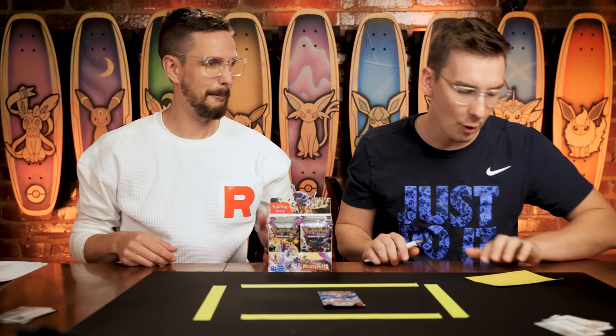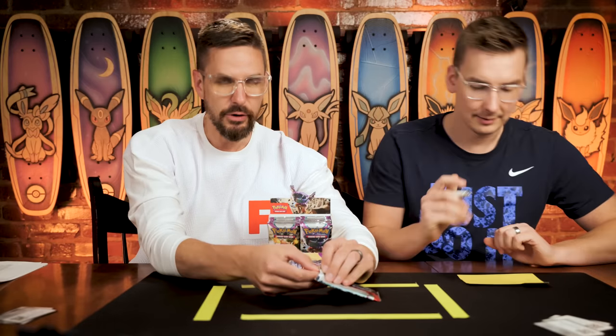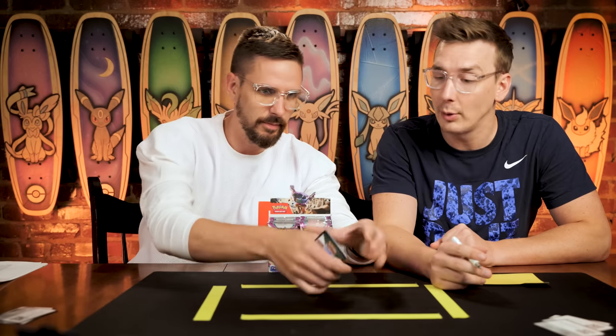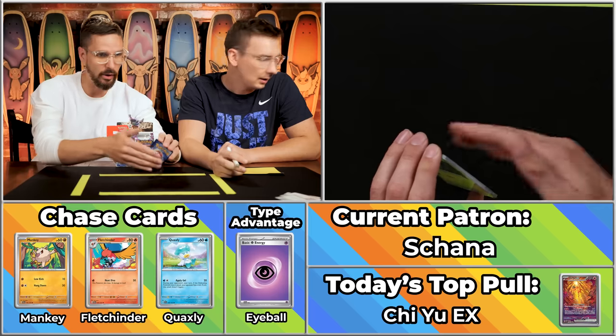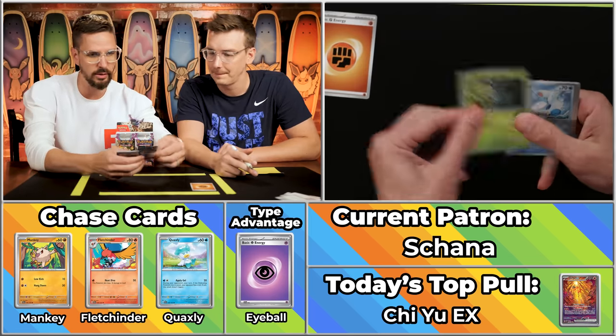Ben, you are now opening up for Shauna! Who has got sixteen points on two eight-point packs — good strong showings. We've got the Ruckus Pummeling Energy. The Pineco, the Merrill, the Mankey will score, the Delibird, the Azumarill, the Vespiquin, the Ice Cube. What a water pack.